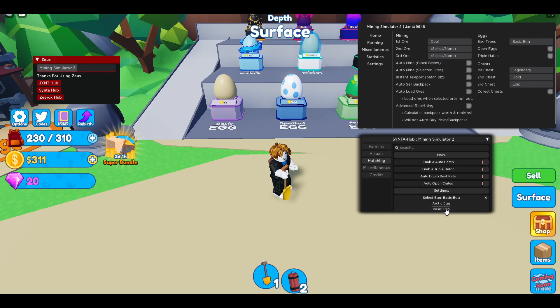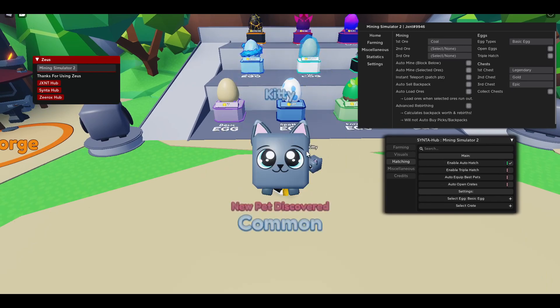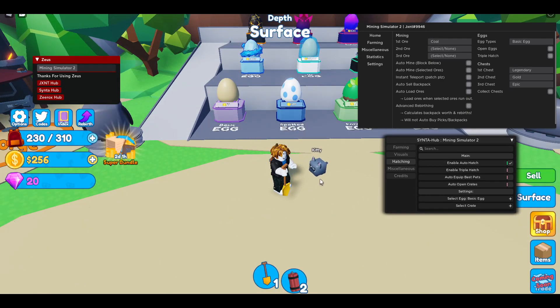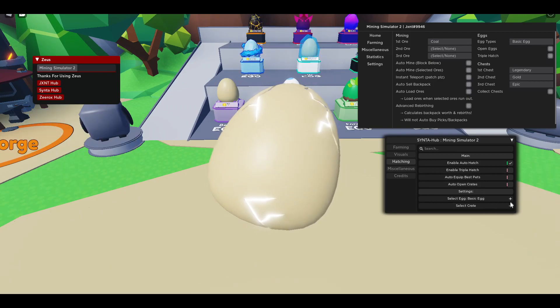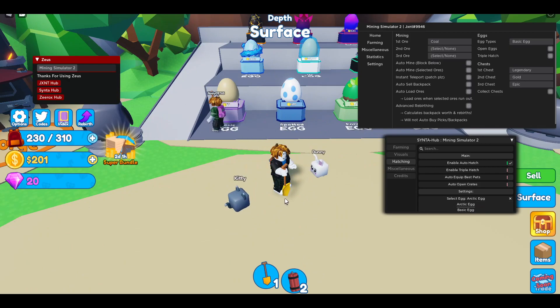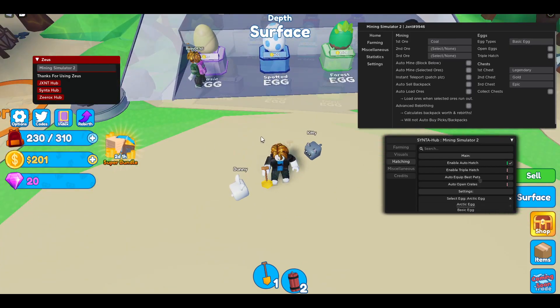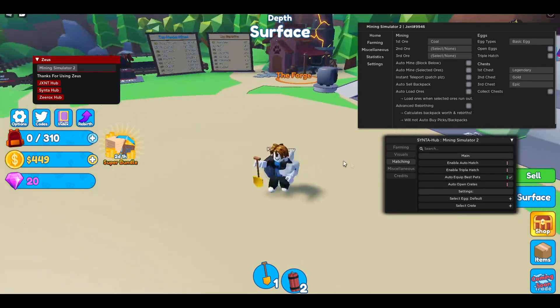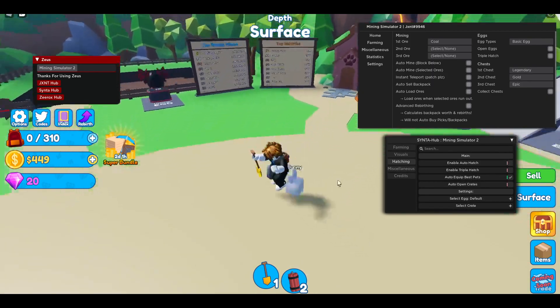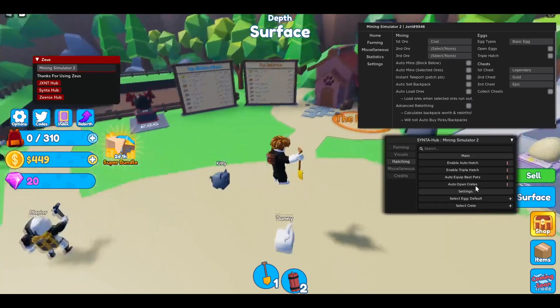You can also do 'Auto Hatch' — let me select the basic egg and then enable auto hatch. As you can see it's gonna automatically open it for me — boom, I got a new pet! This is my first pet actually. It's still gonna open it for me. Let me do another egg — a new pet discovered! This is a unique one. I also have 'Auto Equip Best Pets' which just keeps equipping you the best pets while you're auto hatching.